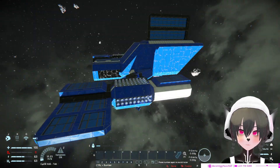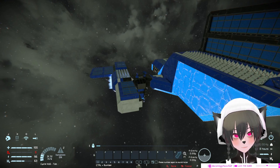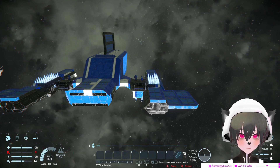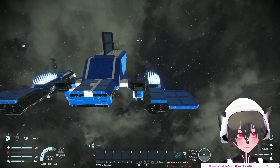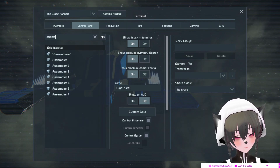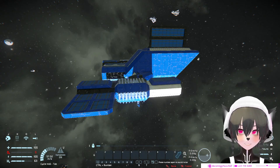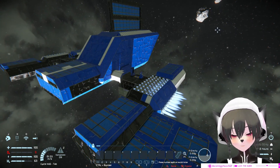Let's try to fly it. Wow, this certainly feels different — your bridge is all the way to the right. The whole ship is meant to be flown like this. It's very heavy; even with all those gyroscopes it's very hard to roll. There are refineries and assemblers, which is nice. It's certainly a very old design — no air tightness, which makes sense. It was probably made before planets were even in the game.